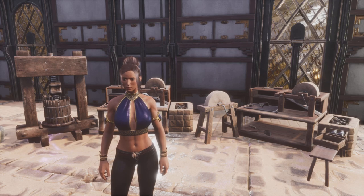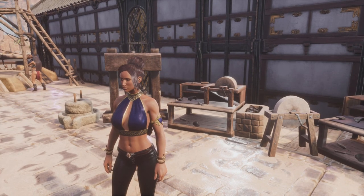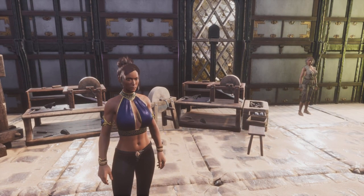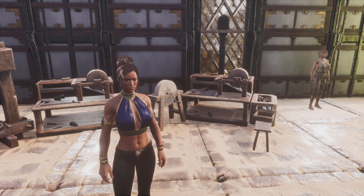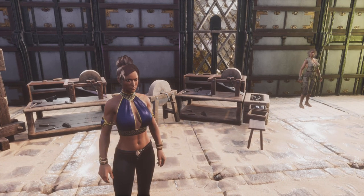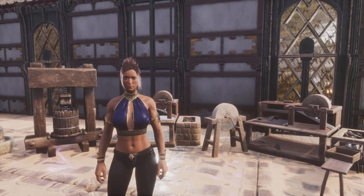This may benefit you a bit more. I just want to take a look at the Dismantling Bench, which is over my right shoulder — that's the regular bench you can unlock in the game. But now, with one of the new Journey Steps, you can also unlock the Improved Dismantling Bench. The question we're asking today is: is it worth completing Journey Step 4 to unlock it? Let's get into it.